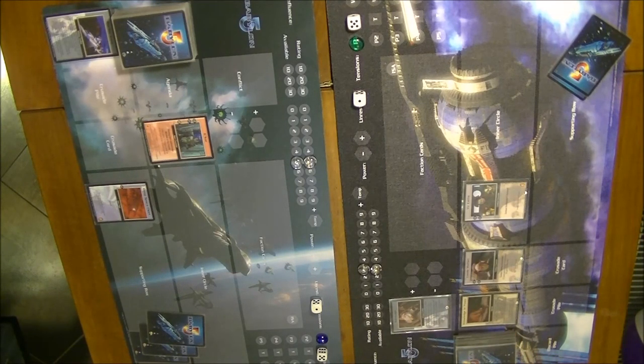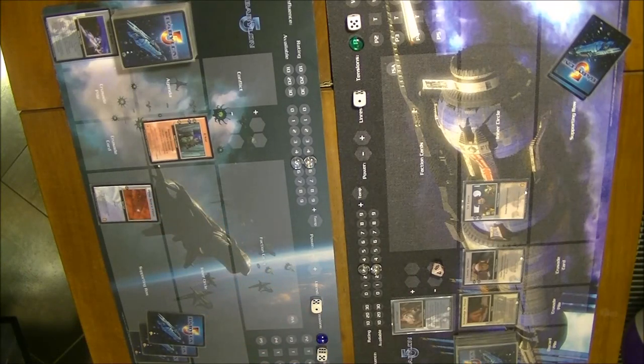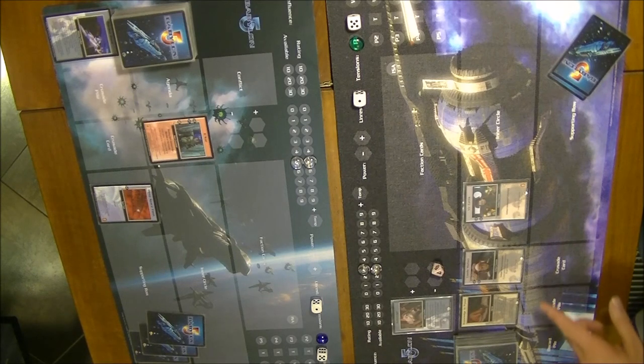If successful, the fleet takes damage equal to the amount by which you succeeded. If we succeed by more than 4, the difference is applied as damage to the ship. If we apply 4 damage, the Deep Space Fleet would be neutralized and discarded. So we declared conflicts and initiated them — now we go into Actions.